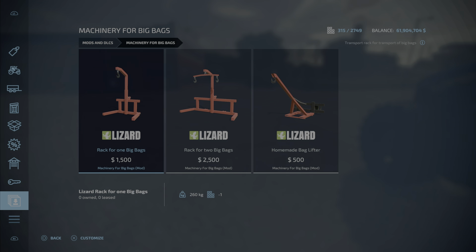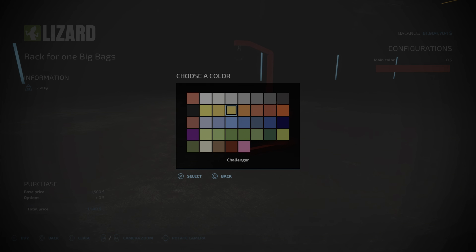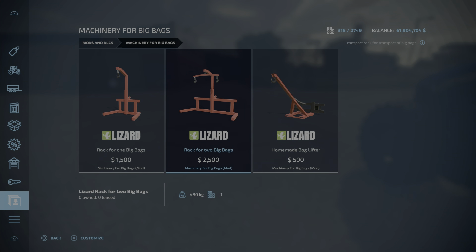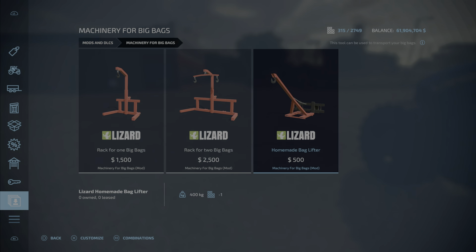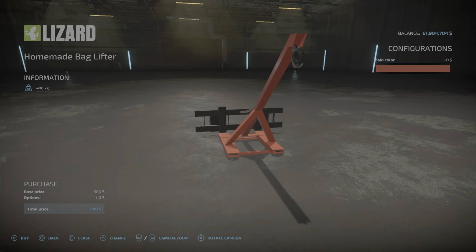The last thing in the shop is the Machinery for Big Bags pack — 1.55 megabytes. We have the rack for one big bag at $1,500 (1 slot), the rack for two big bags at $2,500 (1 slot), and the homemade bag lifter at $500 (1 slot). All pieces allow you to change the main color. Very cool.